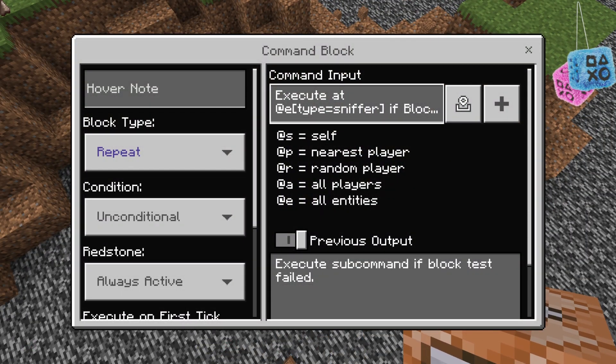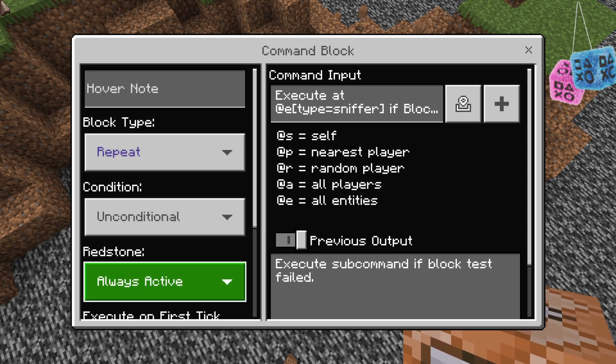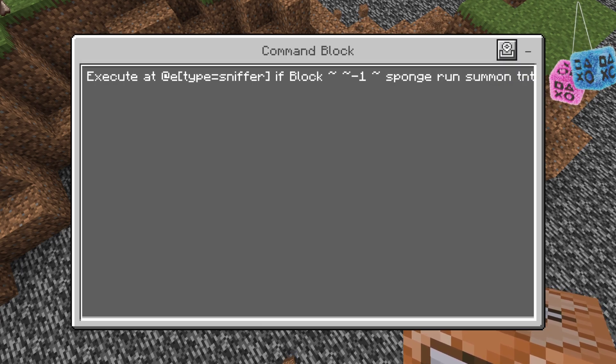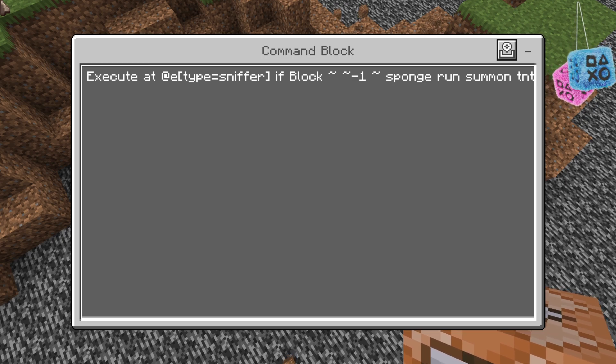So let's place it down and change the block type to repeat and make the redstone always active. Then copy this. But before you copy it, where it says equals, you can change that to any entity, monster, or pet you want. And then you can also change what block is under you to make something TNT.